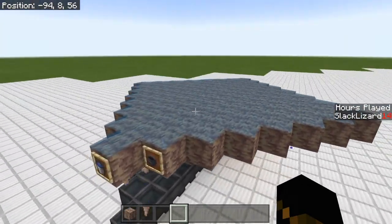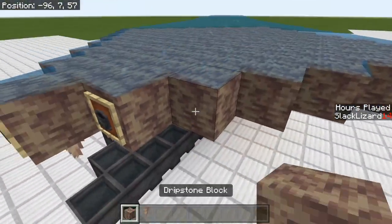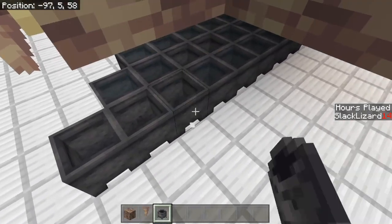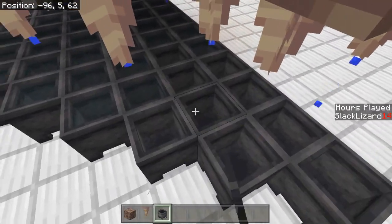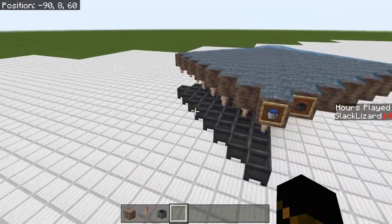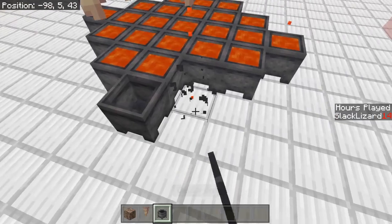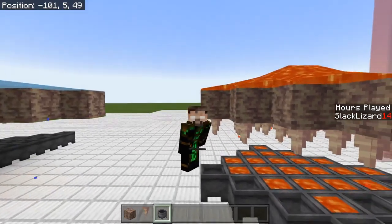A couple of unique things about dripstone: if you have water above a dripstone block above dripstone itself, if you place down a cauldron and give it time, you can get an infinite source of water. That one seems a bit weird because we've been able to have infinite sources of water in the game forever. But what is nice is that if you do this same setup with lava, you can get a renewable source of lava, which is something new and nice.